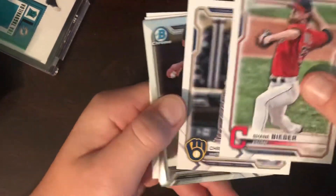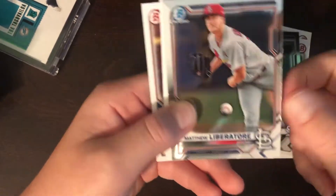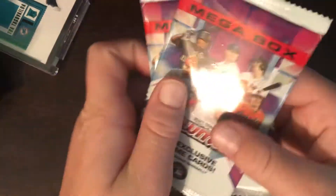Last pack before we get into the mega box. Jay Cronworth, Luis Campusano, Ronald Acuna Jr., Shane Bieber, Christian Yelich, Andrew Delquist, Matthew Liberatore, Logan Gilbert, Bryce Terang, and Mick Abell — first round Bowman. All right, let's get into the Bowman mega box packs.